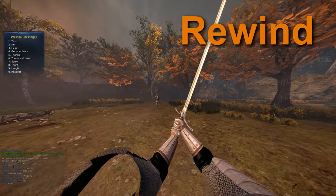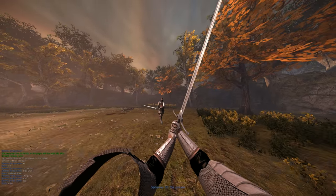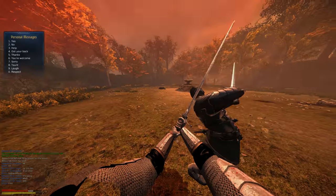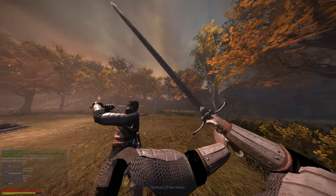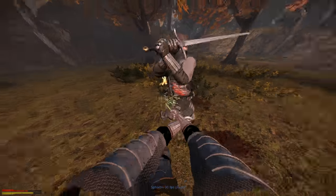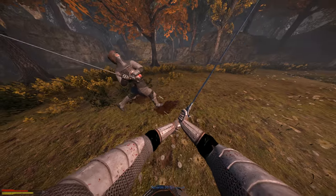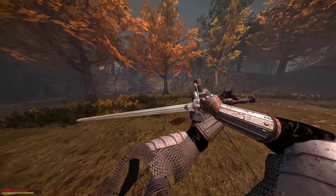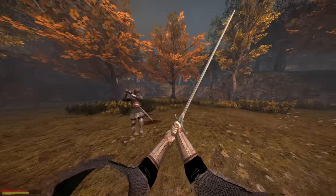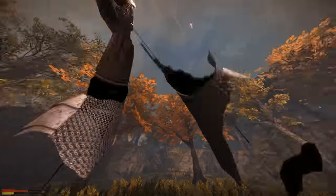I start off nicely by dodging backwards as soon as he starts winding up. But when we both start attacking simultaneously, he maintains a better composure. I parry in response to his first attack, he sees that opening and scores a free hit. Here I should have capitalized on his miss — it was pretty easy to see the potential for it early on, I was just being way too scared. When I do another slash feint he punishes me efficiently, and at this point I'm really losing the stamina war.